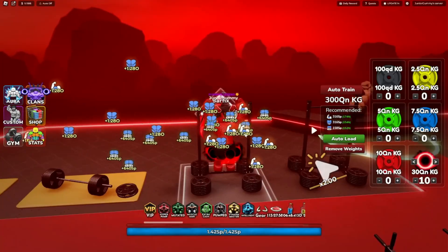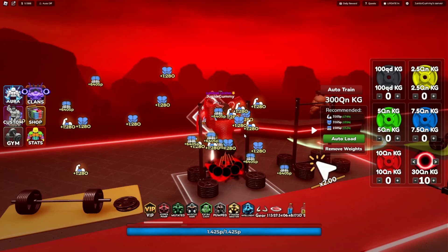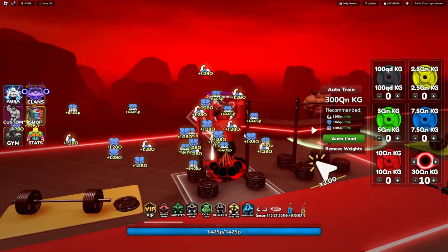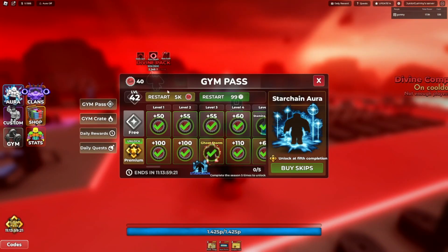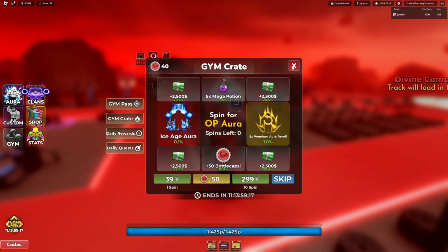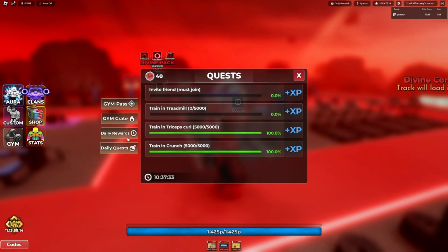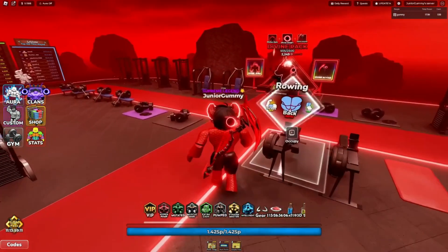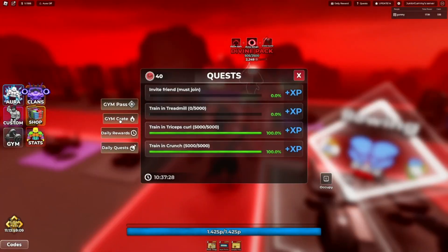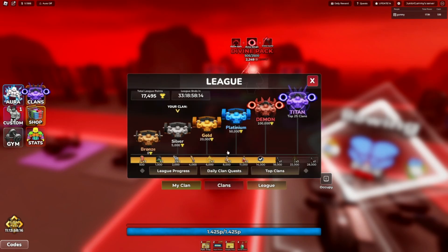This is the best altar in the game — the Divine Altar. I did waste a total of 2 billion on power-ups; the power-ups are pretty expensive. They also added back the gym pass, where you can get the Ice Age aura — basically the same pass with an extra 12 days added. You can buy the battle pass again. My free-to-play account has the Ice Age aura and I got super lucky.